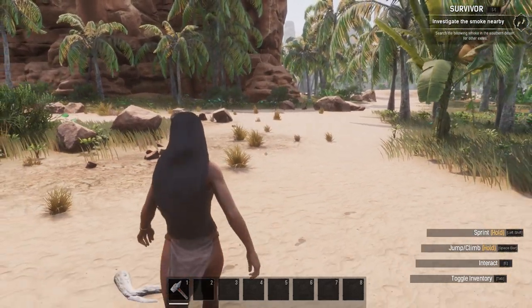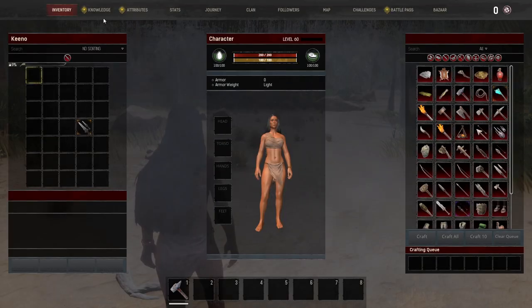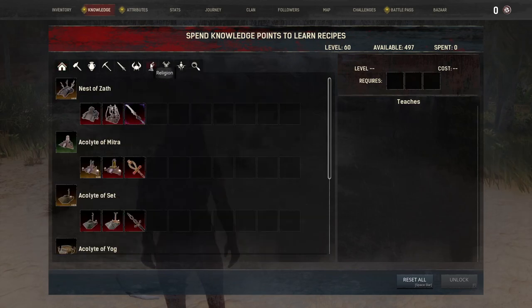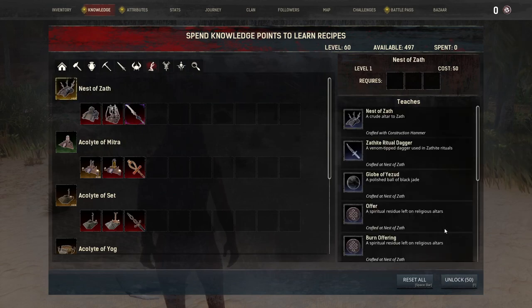But if you do want to proceed, all you need to do is open up your knowledge tab, as you can see here, and you want to spend 50 points on the religion tab. So we're going to click religion here, and Zath is right at the very top. We're going to click that and click unlock.